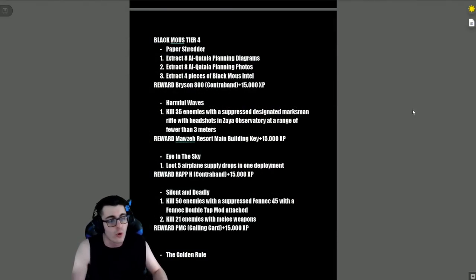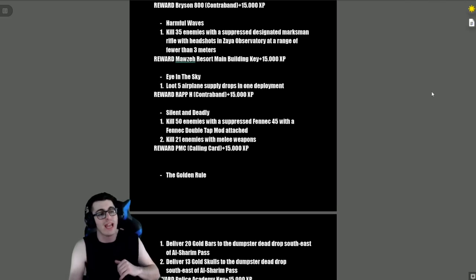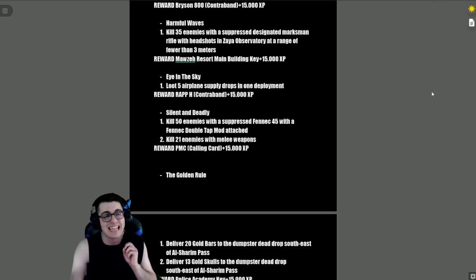Black Mouse Tier 4: 'Paper Shredder' — extract eight Alcatala planning diagrams, eight Alcatala planning photos, and four pieces of Black Mouse intel. Reward is the Bryson 800 contraband and 15,000 XP. 'Harmful Waves' — kill 35 enemies with a suppressed designated marksman rifle with headshots in the Zaiwa Observatory at a range of fewer than three meters. Reward is the Malzai Resort's Main Building Key and 15,000 XP.